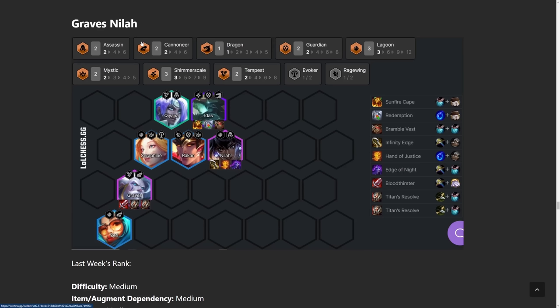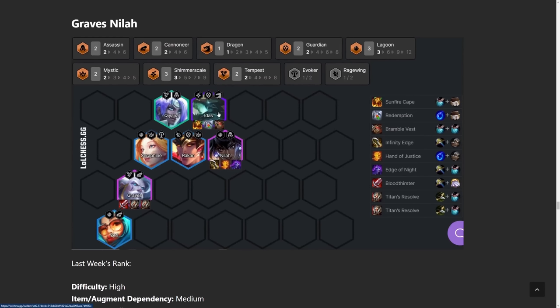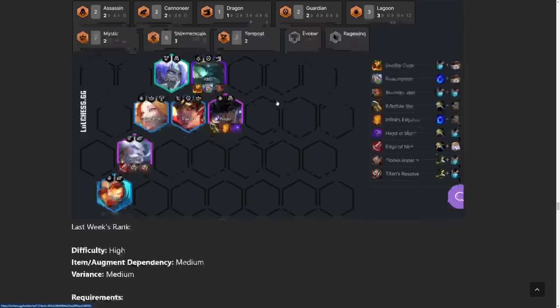Onto the next build, we have Graves and Nyla — the Stand United build, if you will. We're not really going deep into any trait. This is like the flex 4 cost carry combo — there's always one of these in every set. Both Graves and Nyla are going to be doing a lot of damage. Idas is the main tank, but a lot of substitutions are possible. You definitely want to be going into something like a Fast 8 to get the Tier 4 units — that's going to be Idas, Nyla, and Graves because everyone else doesn't really matter. Qiyana is an Assassin and the only one who provides CC, so she works great with Nyla. But if you don't have a 2-star Nyla, you don't even need to run Nyla — you could run anything else. This comp has a lot of different variations — you just play whatever 4 cost you hit and lean towards that.